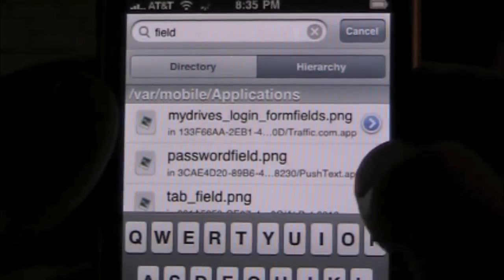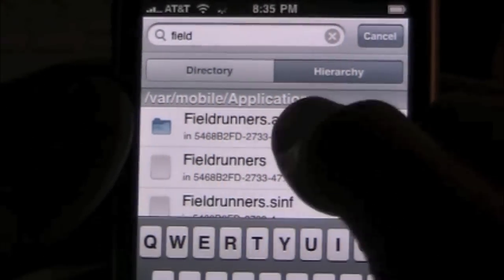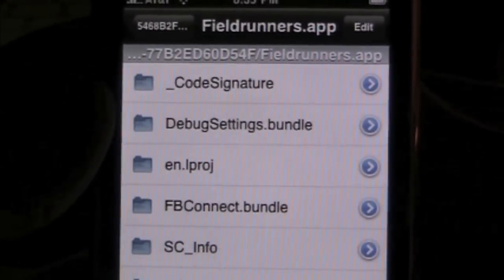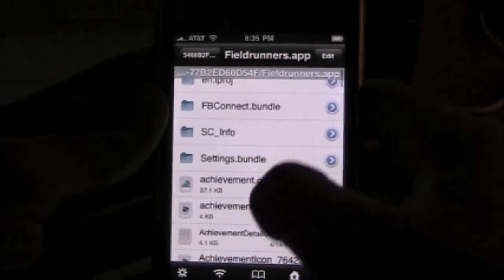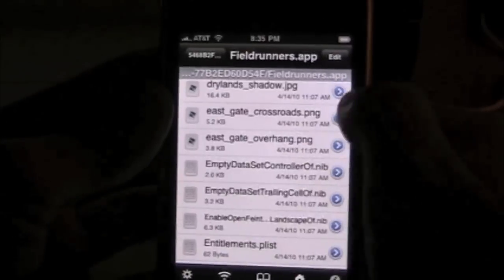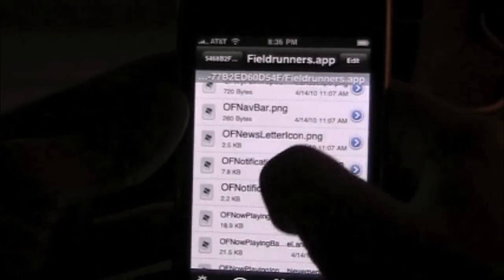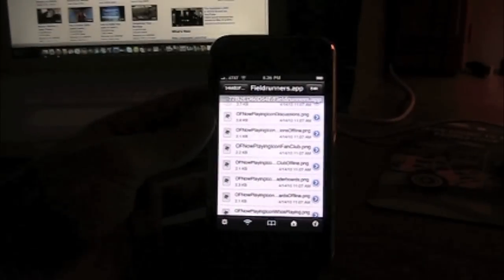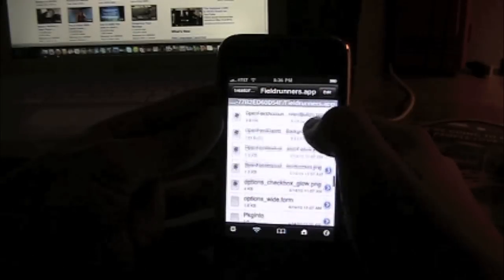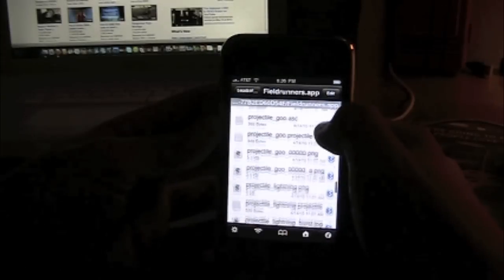It should come up here in a minute — it's loading. There it is. Go ahead and click on the folder — FieldRunners.app — go into it. As you can see, here's all the scripts. If we go down there's a ton of them. I'm going to show you the one that I edited. It's a tower file. You're going to scroll all the way down to T — Towers — because those are the towers that you want to edit to make them better.